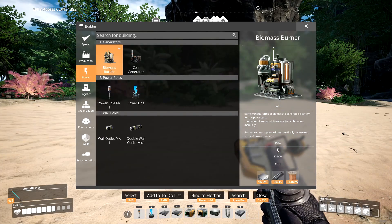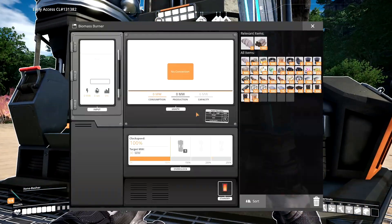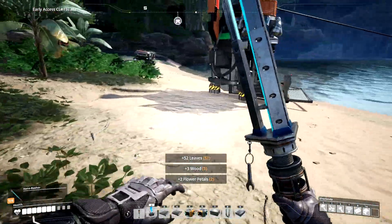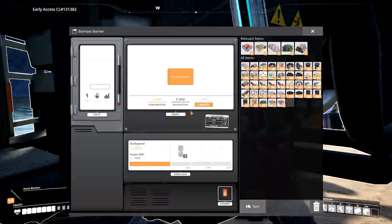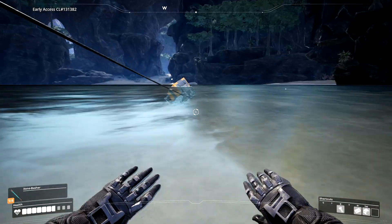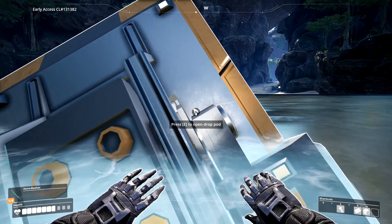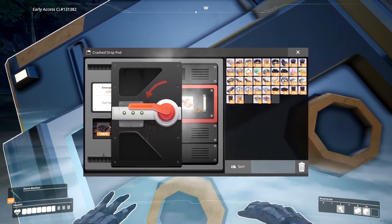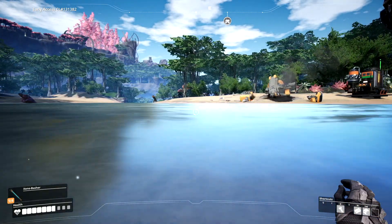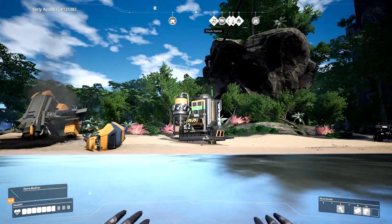Let's put a biomass burner on the rock and connect it. It produces 20 megawatts, right? Let's go grab some leaves - just has to be enough to keep it burning. Yep, there's 20 megawatts! There's a slug over there in the distance on the other side of the lake, right over there. And we got ourselves a hard drive - boom, you're seeing it! All right, this is already a successful exploration.